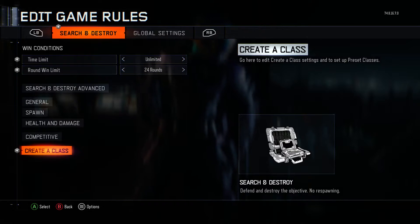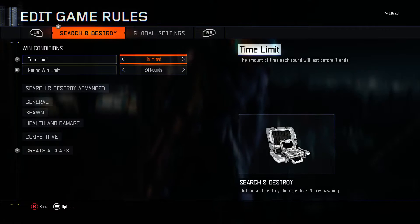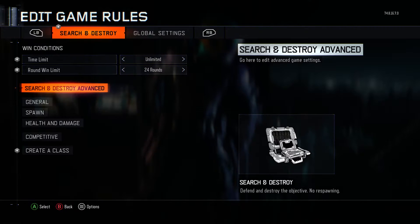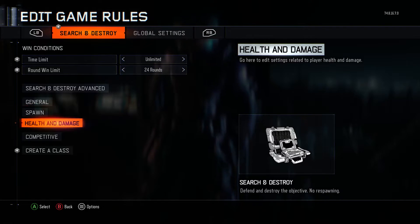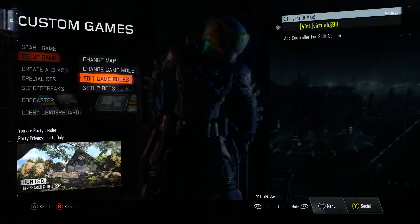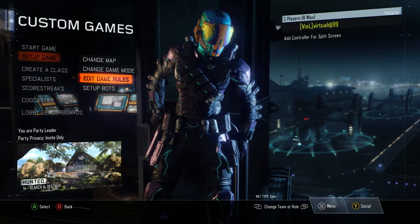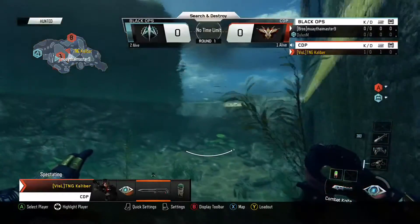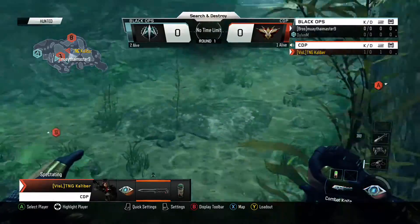I don't know if it's going to be a DLC weapon, but it is quite close to being one — because why is it in the game files if it's not supposed to be in the game? It showed up as a knife, so I don't know how it got there. I'll show the class setup so you can have a look. It just looks exactly like the Ballistic Knife, which is a bit weird.